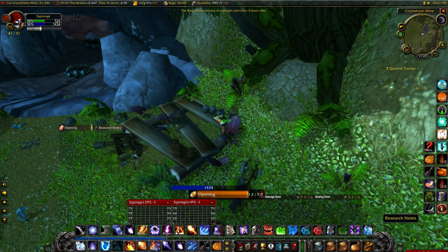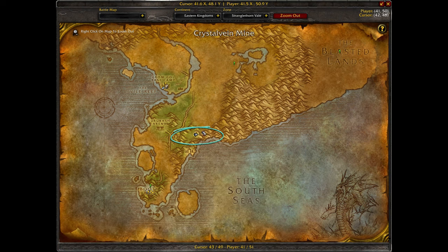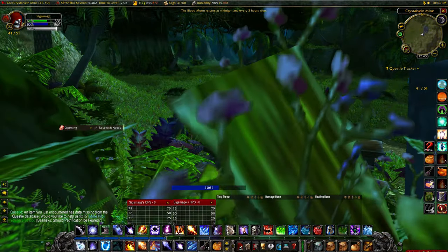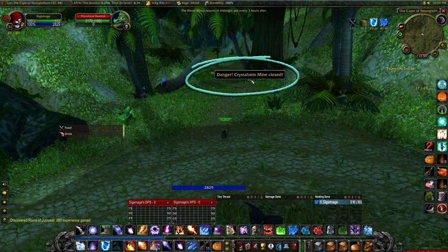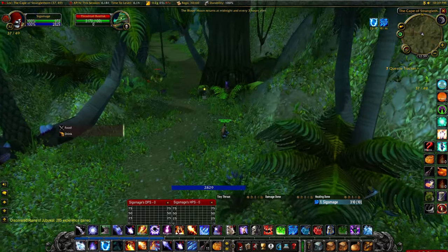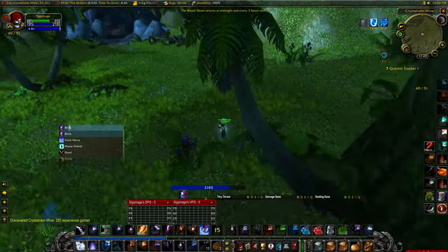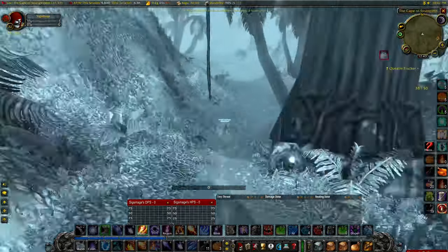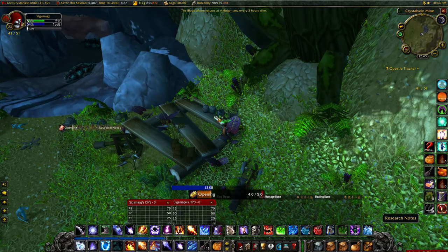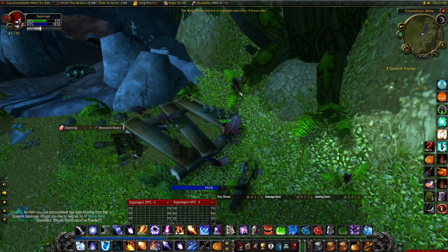The next book is called Basilisks: Should Petrification Be Feared?, located on a wooden bench just outside a cave in the Stranglethorn Vale Zone at 41, 51. Start at 37, 49 on the main road where you'll see a sign for the Crystal Lode Mine, which is your entry point. The basilisks were skulled at level 32, so they may be too strong to defeat directly. You can try running in and resurrecting near the research notes, or come back at a higher level. Either way, right-click the notes and you will obtain your Basilisks book at 41, 51.